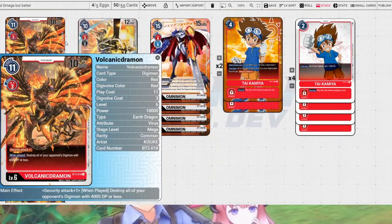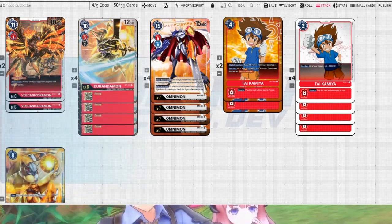Volcanic Drummon is still here at 2. It innately has Security Attack plus 1, which is neat, and we've also used its Destroy effect on our opponent's Digimon — it's our main Rookie Rush denial card, especially if you're having trouble against stuff like Puppetmon or Clydemon. Connectionmon is here to kind of just get rid of those.